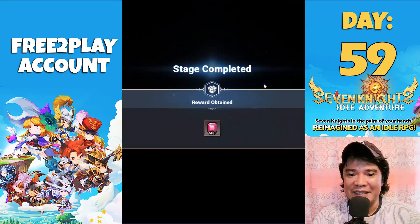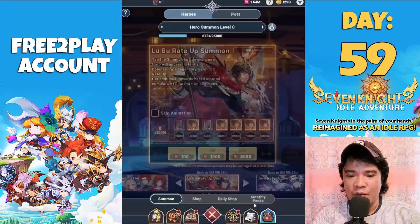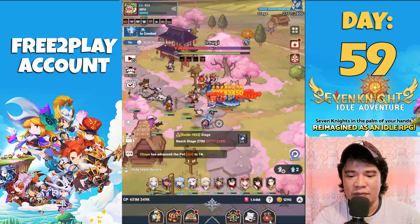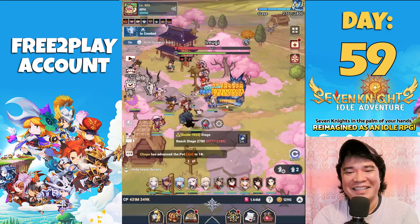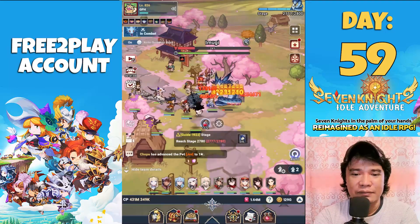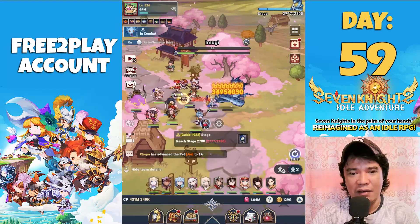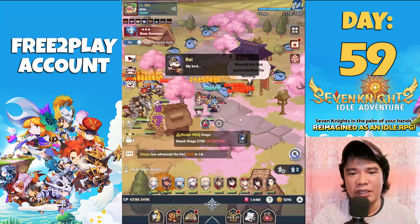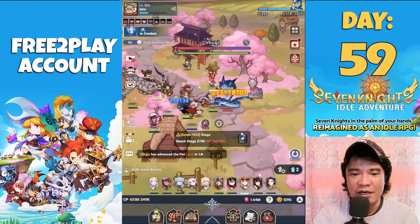I have a very decent team now. If I get Lobo, I will replace Lucretia with Lobo — Lobo is a very decent hero. For now I won't summon Lobo in this video. I will summon Lobo only if I get stuck on some stages. We have 12 more days to summon, so I'm not rushing. As a free-to-play player, always think deep.